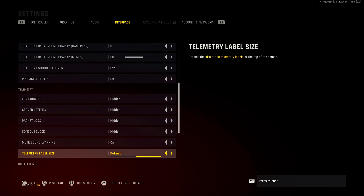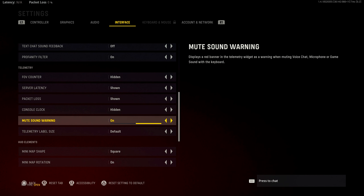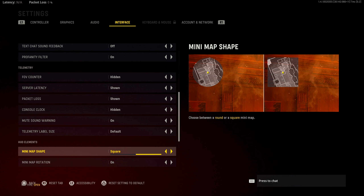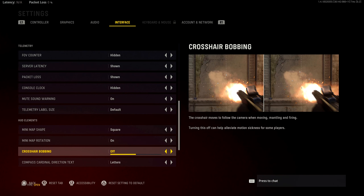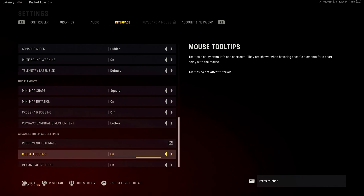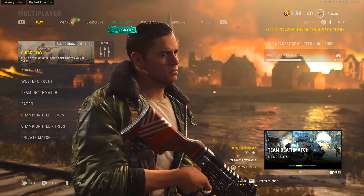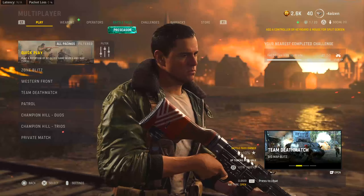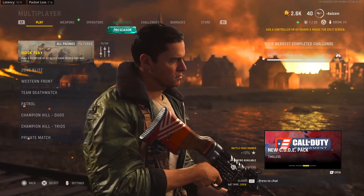That's pretty much it for my settings. You can also turn on server latency and packet loss display so you can see if you're lagging. Minimap shape should be square — that was always the best option. Crosshair bobbing off — turn this off. Minimap rotation on. Those are basically my settings — let me know if you like these settings videos, and namaste, I'll talk to you all next time.